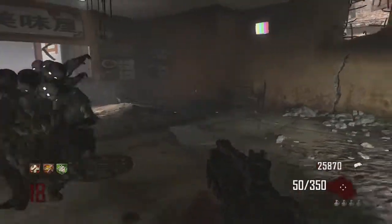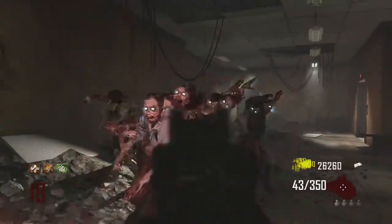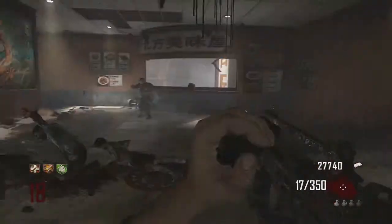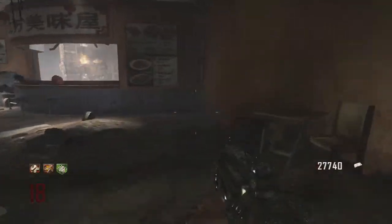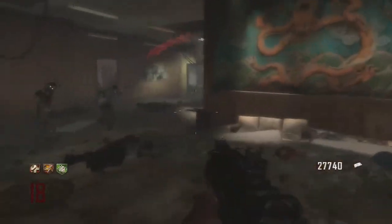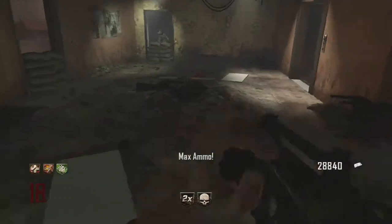This area is in the sushi bar. If you go down the escalator after the first room — when you open the double doors, go to the left, drop down that little staircase, go past the SVUs, and down that escalator — you will get to this area. You also get to the mystery box from here.